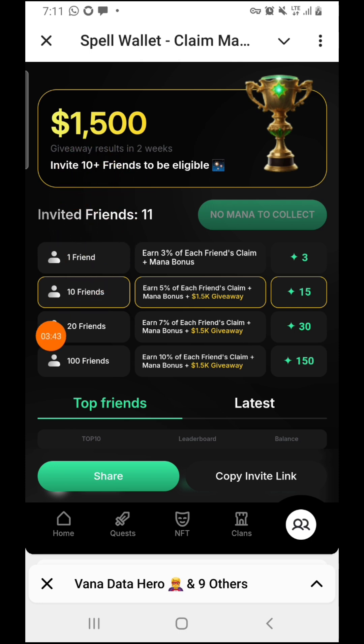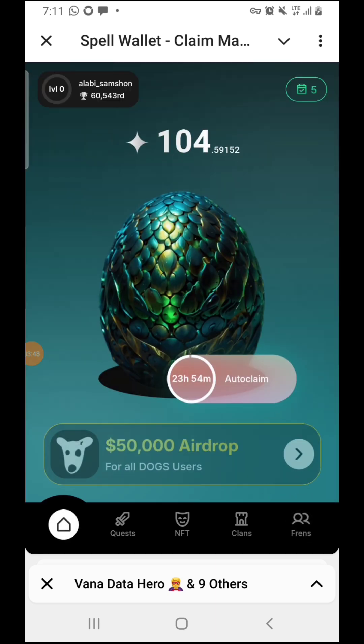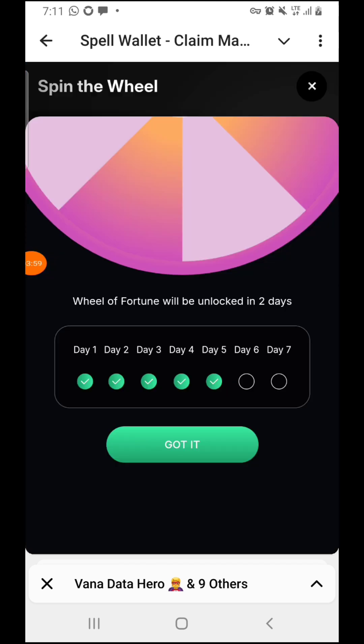If you don't have the capacity for referrals, you can continue mining here and claim it every day. For your daily claim, come over to the top right corner and press on it. As you can see, these are the days I've been able to claim it. Press on 'claim' and you can also do the auto-win here to accumulate your tokens.